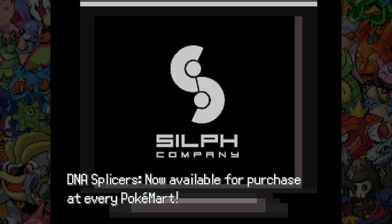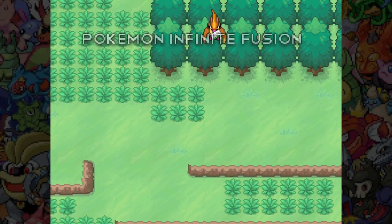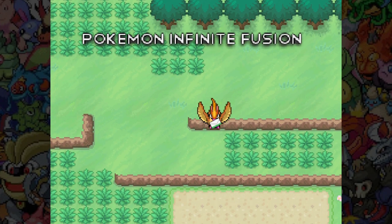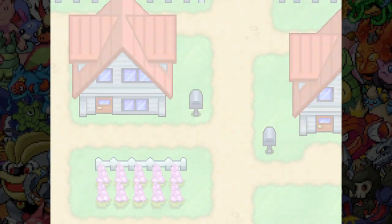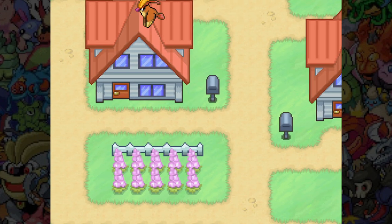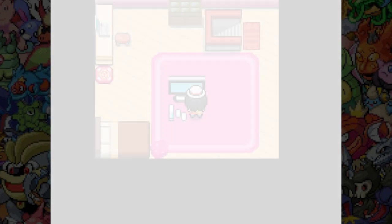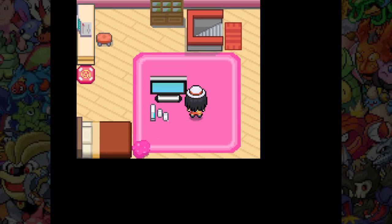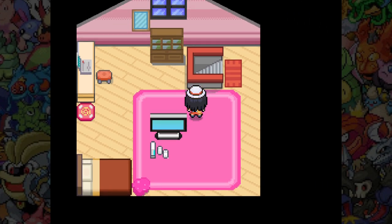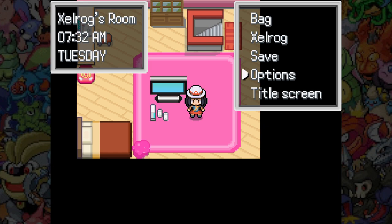I wonder how the typing is calculated. Okay, well — I can purchase DNA Splicers at PokeMart, so I'm never going to be too starved I guess. It just depends on how expensive they are. I saw a Rattata-Pidgey fusion there. Is my room pink just because I'm playing as a girl? Is that how that plays out?